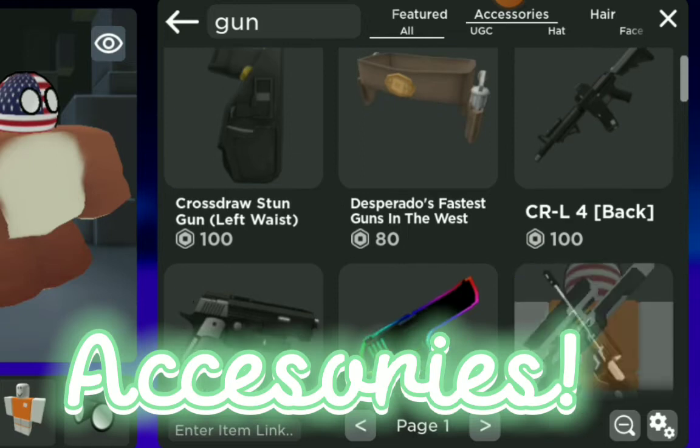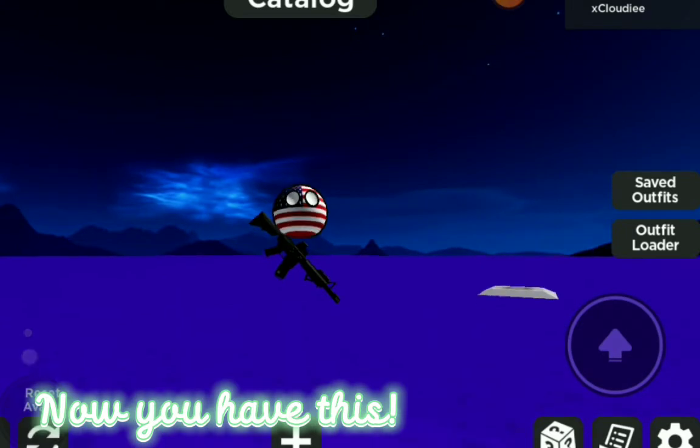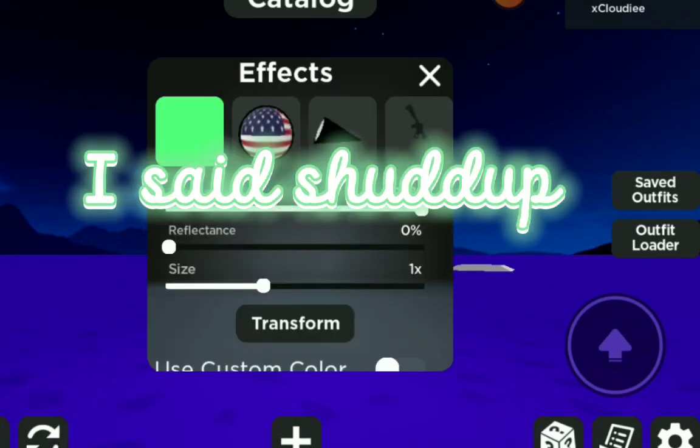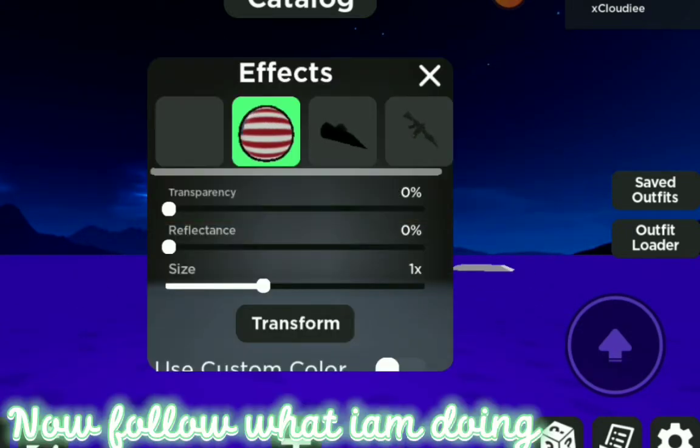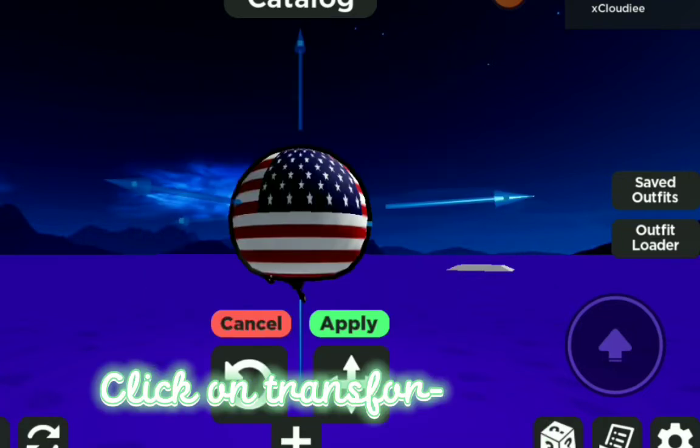Accessories. Okay, I will speed. Now you have this. Now follow what I am doing. Click on transfer.